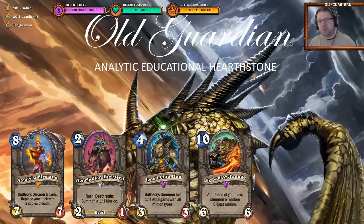Another card Shaman might be interested in is the big bad Archmage — ten mana, 6/6, at the end of your turn, summon a random six-cost minion. This could go into Muck Morpher decks; there are two approaches to those decks and this would go into the value approach. I've theorycrafted four decks, so let's go take a look at what kind of decks Shaman might play in Rise of Shadows.